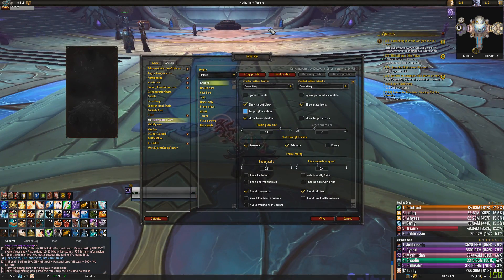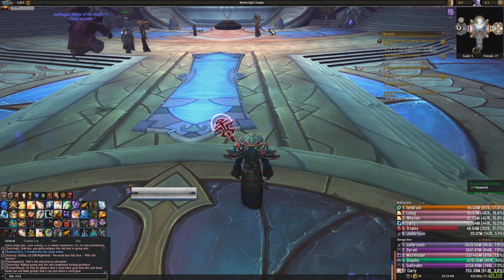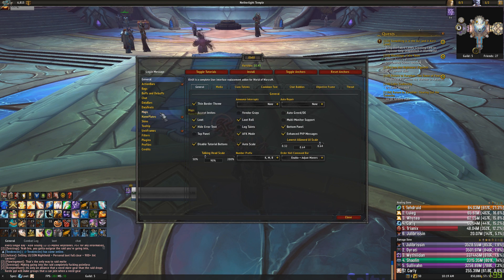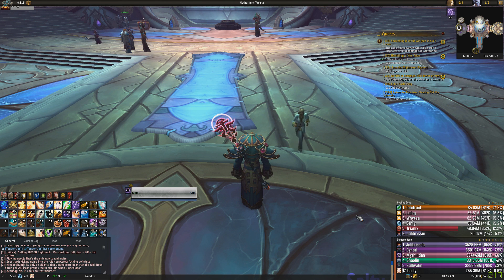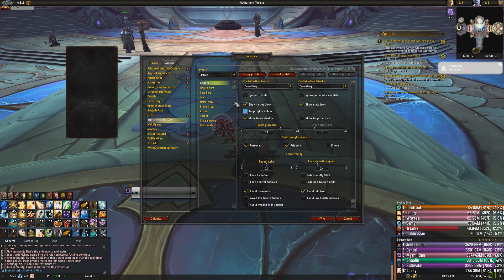The next thing I want to show you how to set up is KUI Nameplates. KUI Nameplates works very well with this add-on. I know there are some issues with ElvUI nameplates and the default nameplates aren't very good. So I highly recommend if you're using something like ElvUI right now, you turn off the ElvUI nameplates and install KUI Nameplates. All you need to do is go into slash EC to bring up ElvUI, go to Nameplates, and then click Enable, which will disable them. Then after you've got KUI Nameplates installed, you can go through and configure KUI Nameplates.